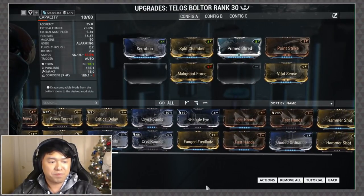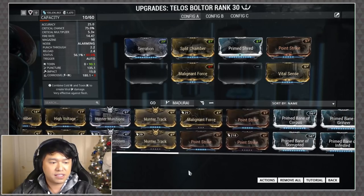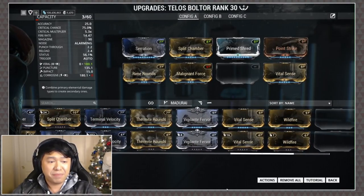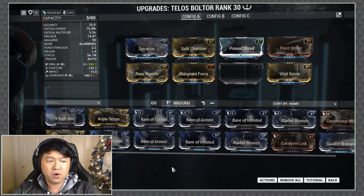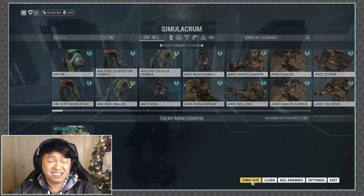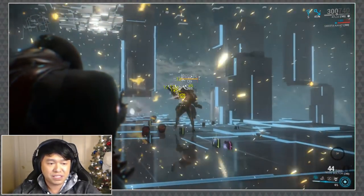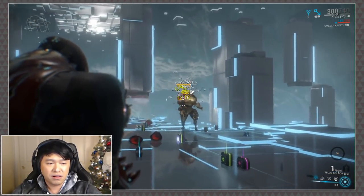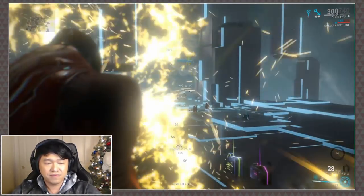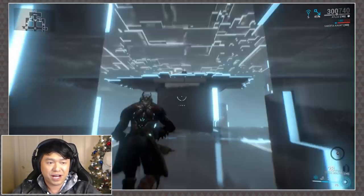With a short build I feel like it would do a little bit better with Corrosive, but let's give it one more shot. We'll swap out Vital Sense for Hunter's Munitions — I'm not sure if it's going to be that great. This did get a really big critical chance buff, and because it can wield both critical and status I wouldn't be surprised if it still performed quite well. Even at that, look at it — if you put a little Vital Sense in there too, we can just call him dead. Let's move on to the actual Boltor Prime.